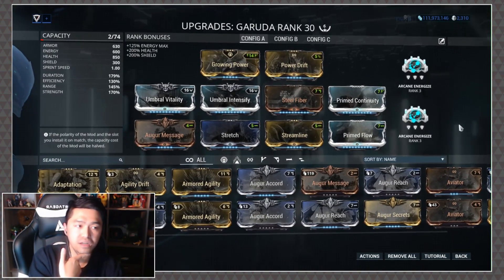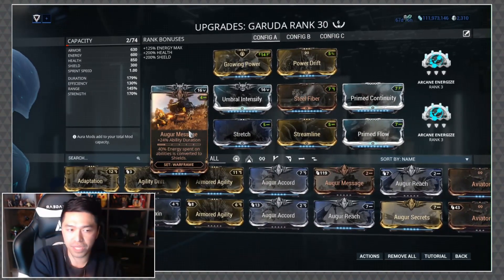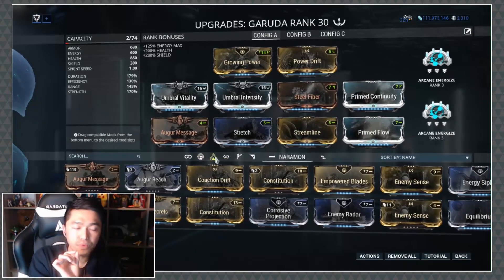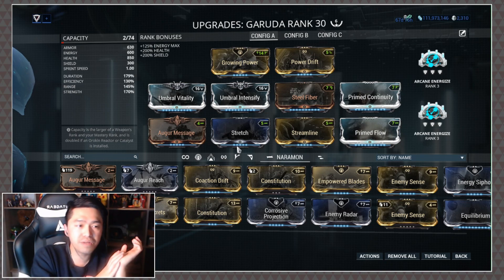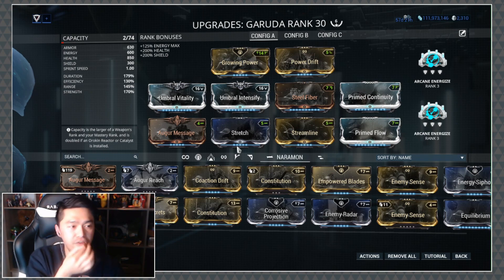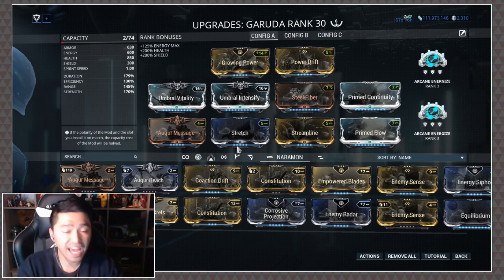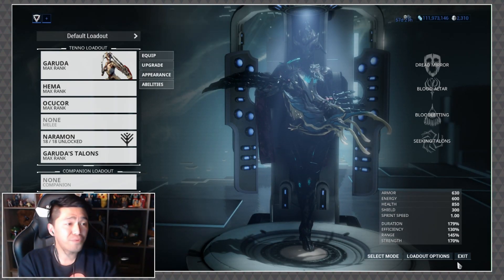I wanted to keep Power Drift so I could experiment with either Ability Duration or Ability Range via Augur Reach or Augur Message. I've got Stretch in there for a little bit of range on the explosion for Dread Mirror's blood orb, and also some range for Blood Altar's heal radius. This is what I'm currently having fun with — feel free to be inspired and play around with what else you like on her, but this is my current setup and it's definitely been working for me.